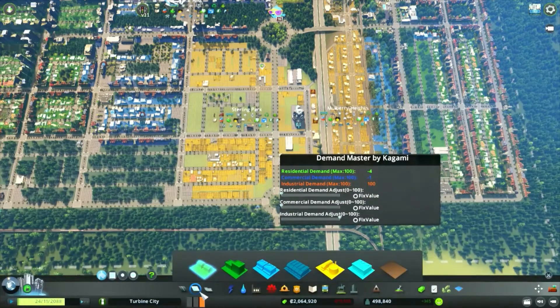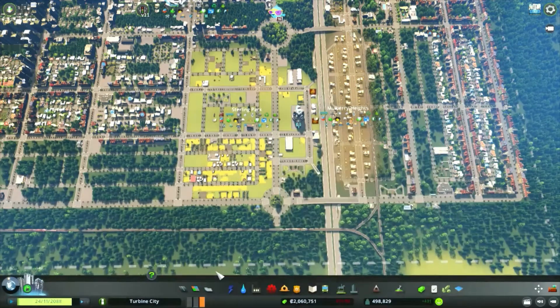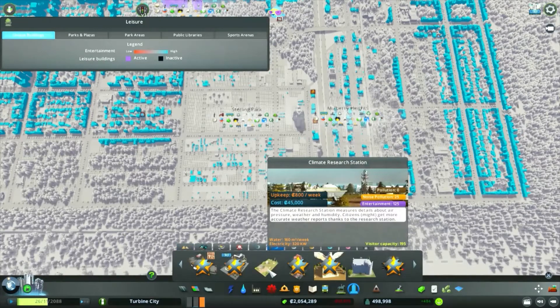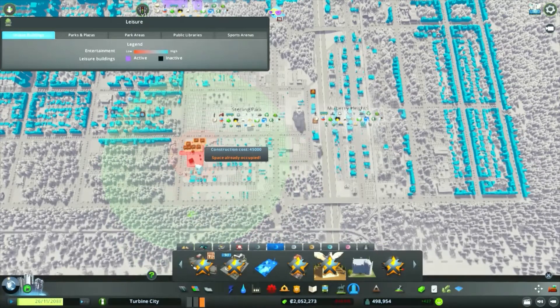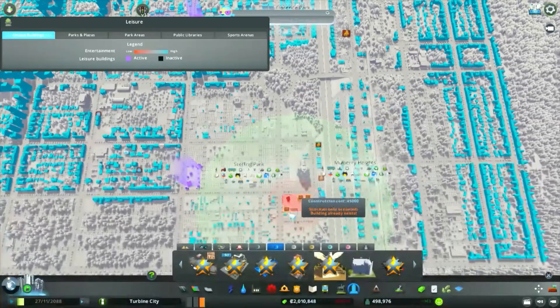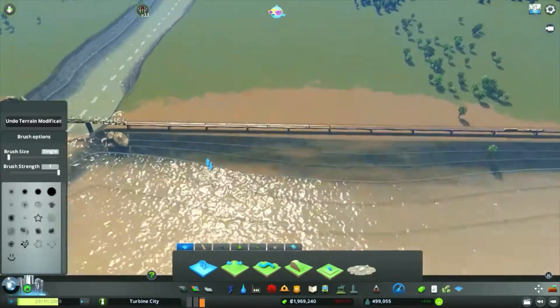We've got enough farming industrial in Stirling Park to unlock our unique building — just needed to let it run for a little bit and let these guys come in. We've unlocked the Climate Research Station finally! It's taken a lot of time but we've got there. We've got that popped in Stirling Park — why not.